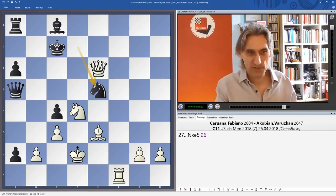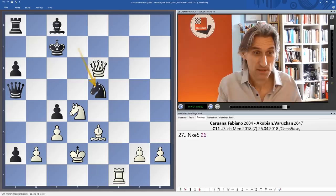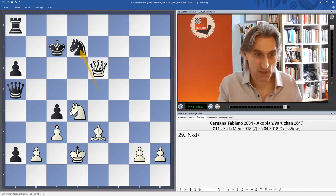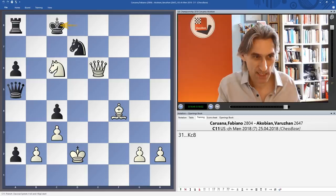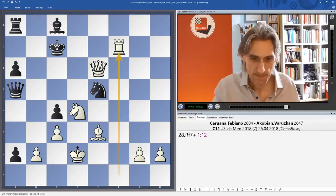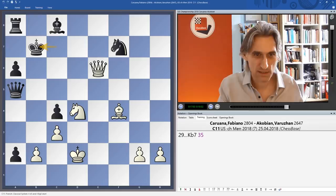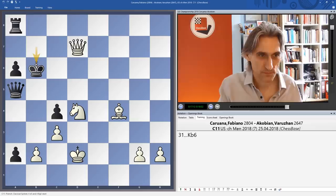Knight e5 played and now a beautiful finish — giving up the rook, absolutely fantastic. If bishop d7, then the queen, bishop, and knight are a deadly combination and the king simply cannot escape its fate. Knight c6. We take the queen, black gets a new queen, and then queen e8 mate. Akobian took the rook, and now a check with the bishop. Queen takes knight — and here he resigned. We take that and then queen c7 is checkmate.